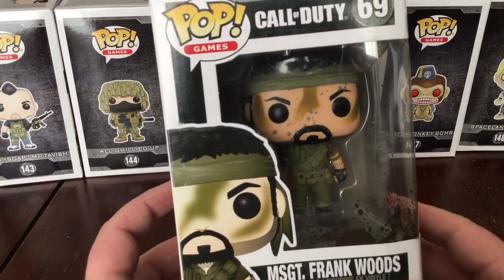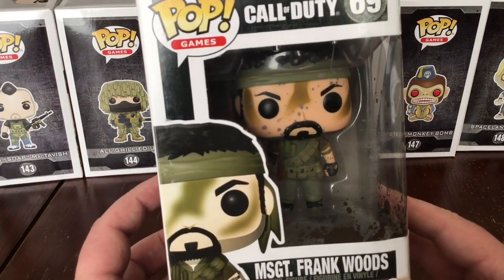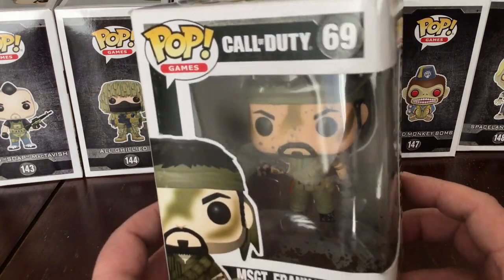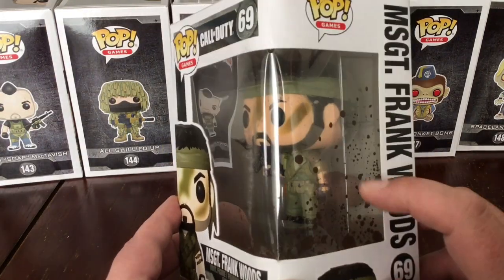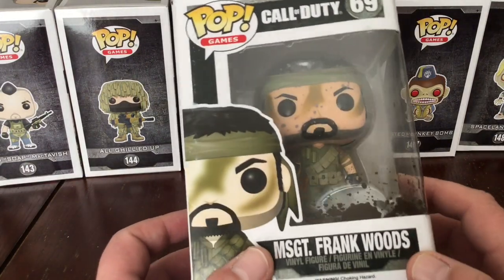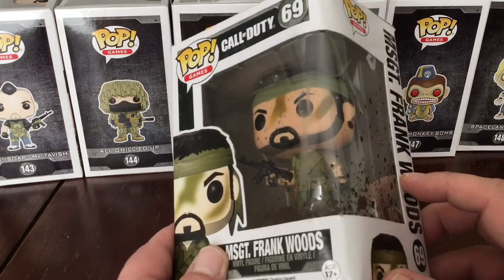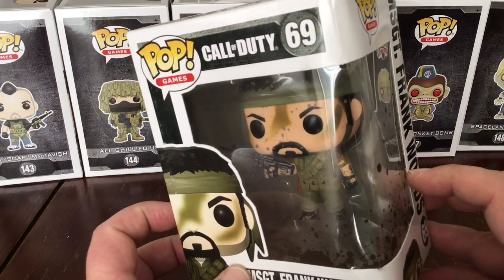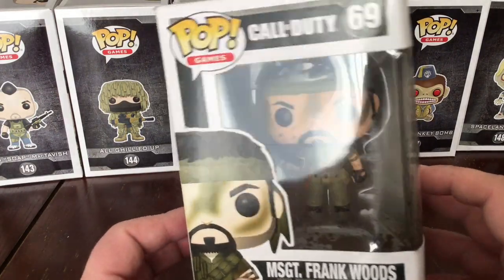You can see them. This one is Sergeant Frank Woods. I'm watching the glare — unfortunately there's actually a sun out today, which is unusual. I've tried to cut down the light, but there's still some coming in. You can see there's blood splatter on the box. It's quite well detailed. He's got a little goatee beard, his bandana on, little tattoos on the arms, and a gun. It's all dirty and splattered. That's Sergeant Frank Woods.